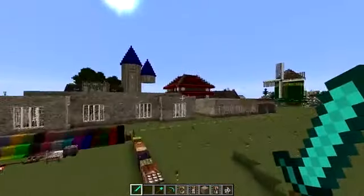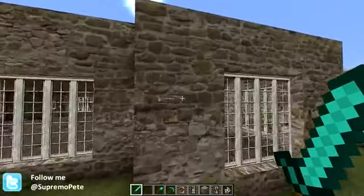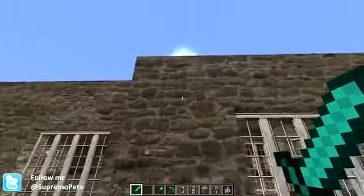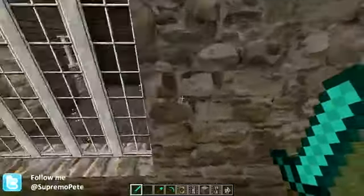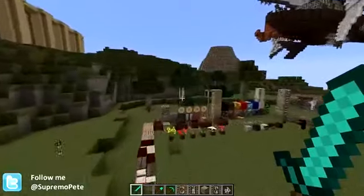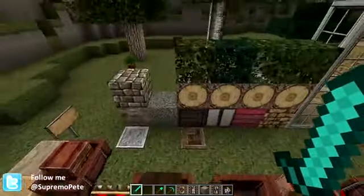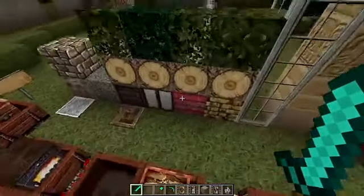We've got stone and cobblestone. The stone - you may look at this building over here, it's made out of stone - this actually looks really nice, I like this a lot. Continuing here, we have gravel, pressure pads as well, each variety of plank.